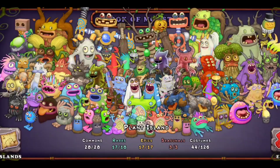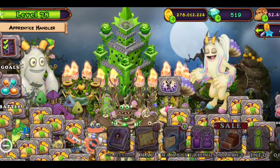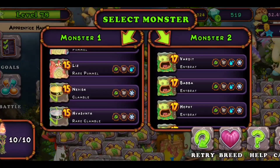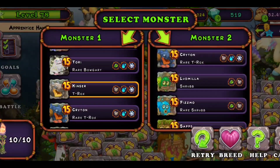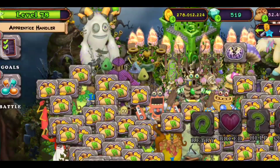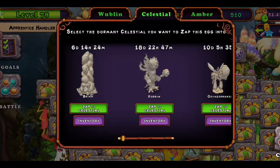This is how you breed Rare Ghaoop on Plant Island. The combo you need is T-Rox and Pummel — Pummel's right there on screen. There will be a chance of getting Rare Ghaoop with this combination.